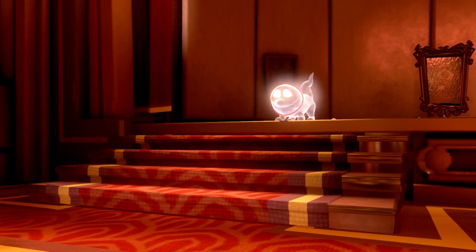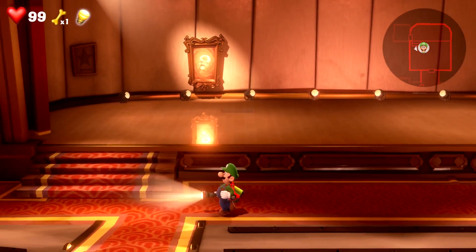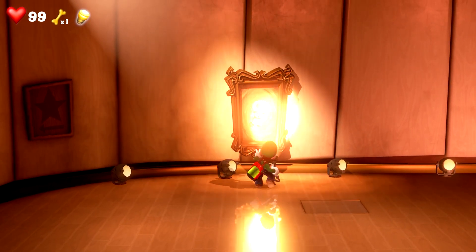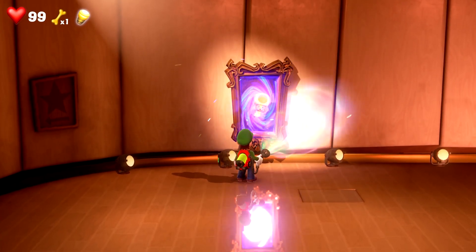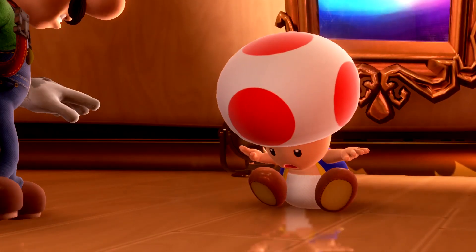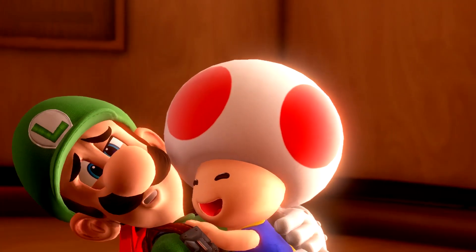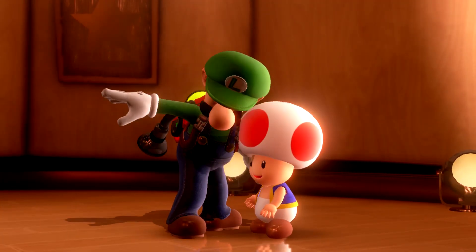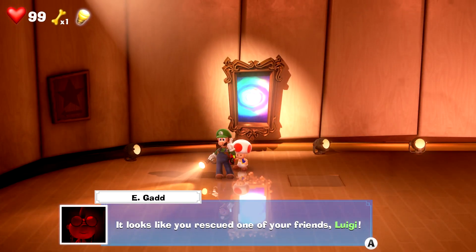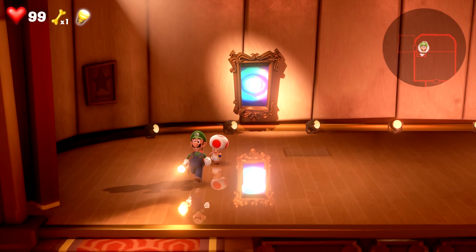Oh yeah, I totally forgot — we had to rescue our friend here. I completely forgot that we have to do that. That was adorable, how the Toad just jumped right into his arms. It looks like you rescued one of your friends, Luigi. It would probably be best if your friends stayed with me in the lab. You should take Toad to the elevator. Alright, let's do that.